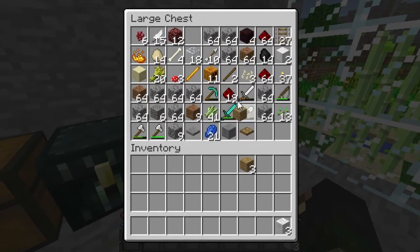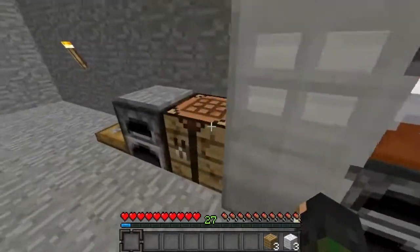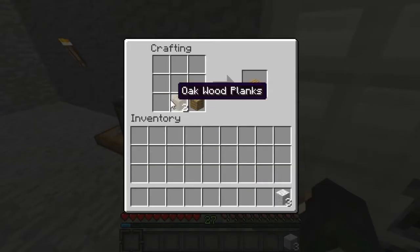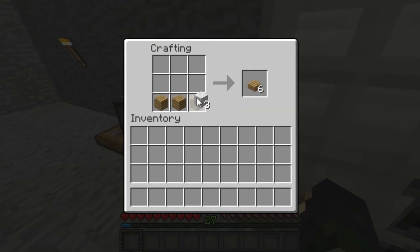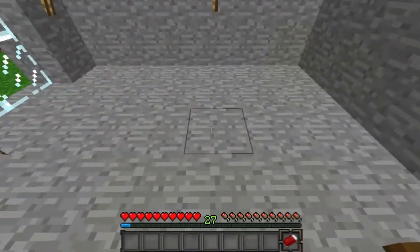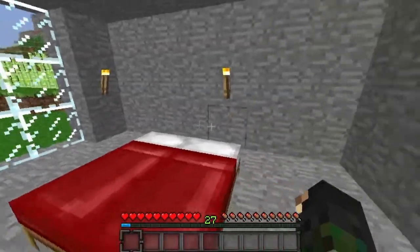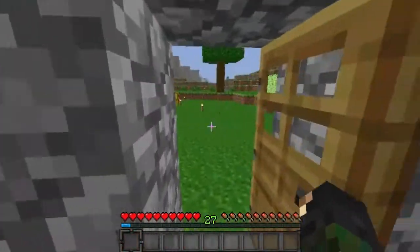I'm thinking a little wooden surround for the bed would be quite nice. I don't have any wood left, so I'll go and make some in a minute, get some from the trees. So I want to do this — that one there, that one there — and we'll put a little bit of wood around to make it look nice.